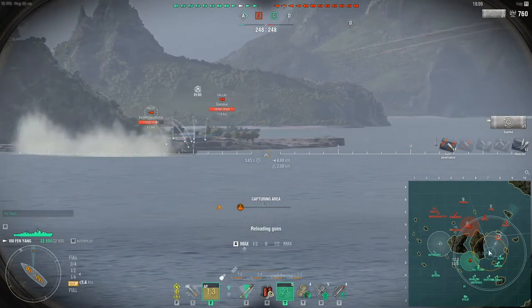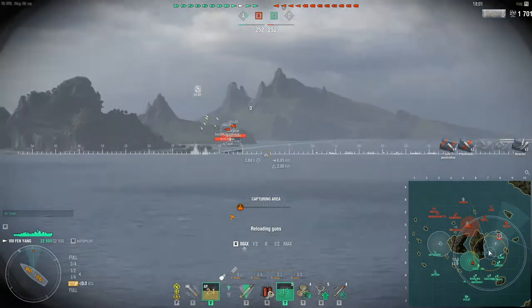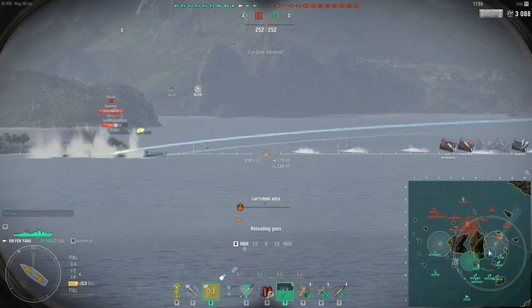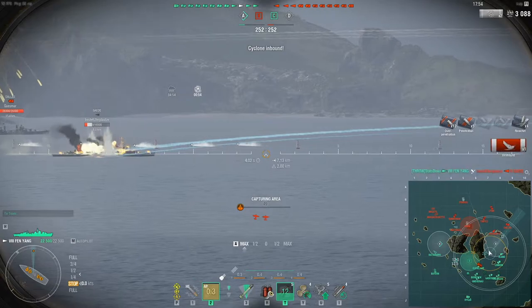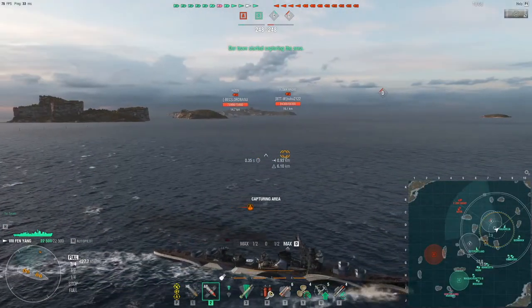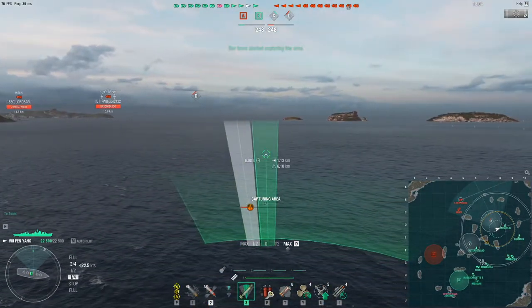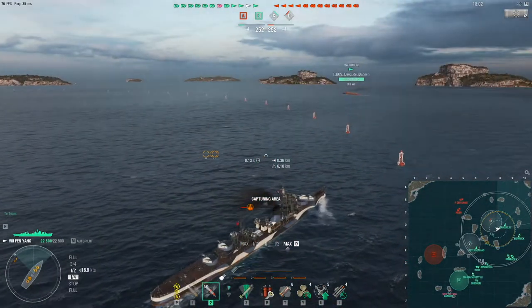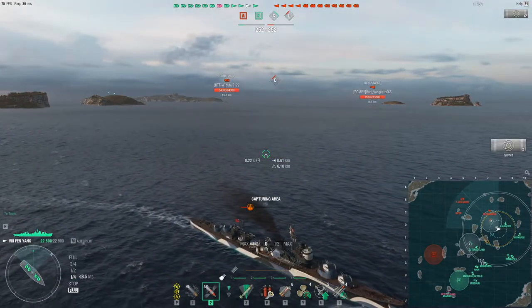First of all, the main difference: the main battery. Fen-Yang has the same guns as Akizuki with the same accuracy, but that's about where the similarities end. Fen-Yang has a slower reload at 5.2 seconds base, compared to Akizuki's 3.0 seconds. Fen-Yang's raw HE DPM is 138k, compared to Akizuki's 192k, and that's including Fen-Yang's 300 hit point higher shell alpha of 1500.